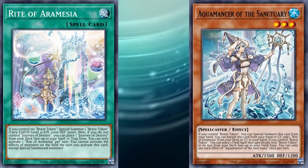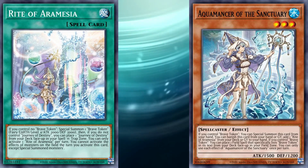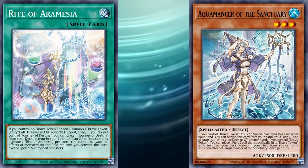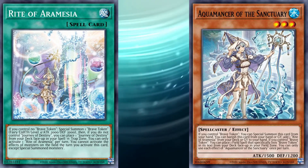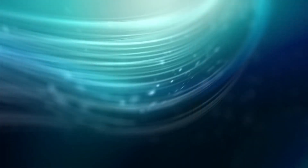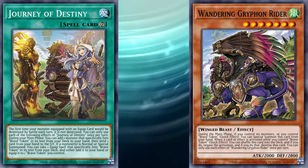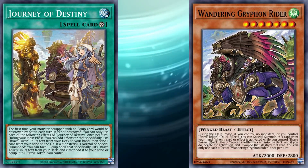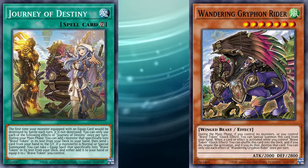So which cards will you be adding to a Witchcrafter deck? Well, first off, Rite of Aramesir and Water Enchantress of the Temple are your starters. Rite is the one that actually summons the token, while playing a Fateful Adventure so that you can search a Gryphon. Water Enchantress can be discarded to search a Rite, so either of those in your starting hand allows you to use the whole engine. Once you use Fateful Adventure to search Gryphon, it will be able to summon itself since you control the token. With it on the field and the token, you've got yourself an Omni-Negate, so you can go ahead with any of the other plays that you want.